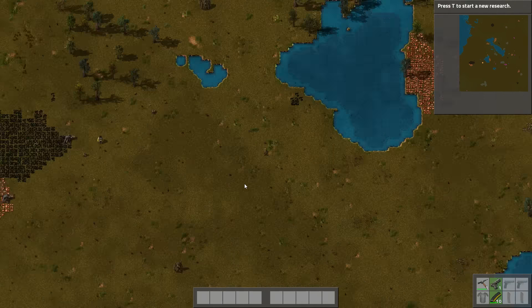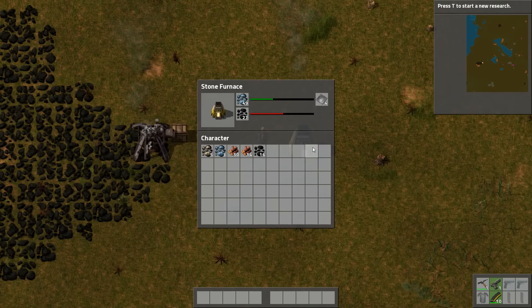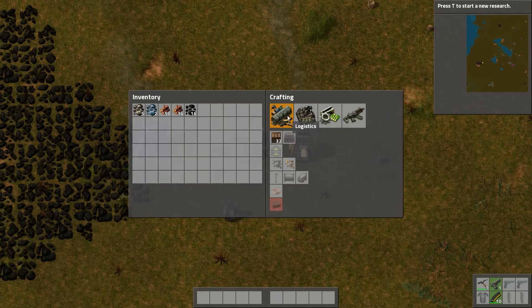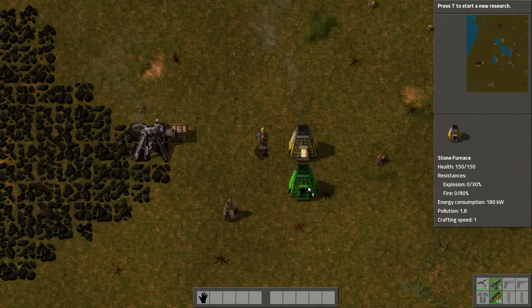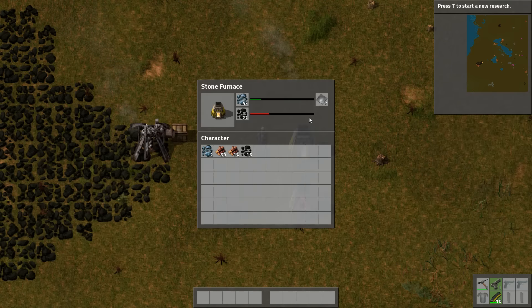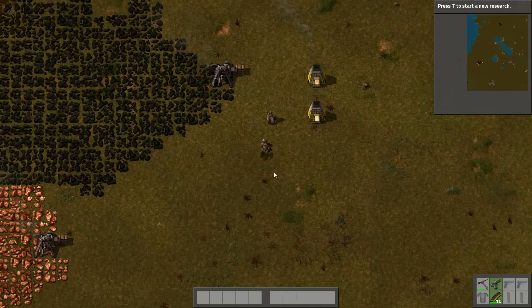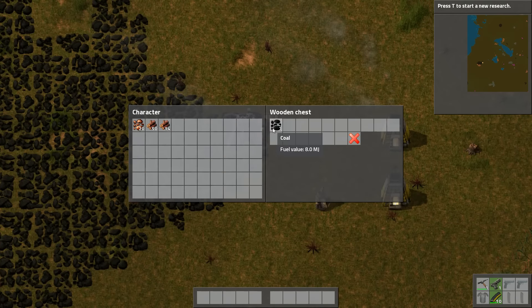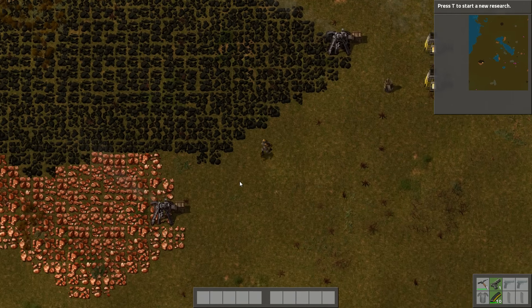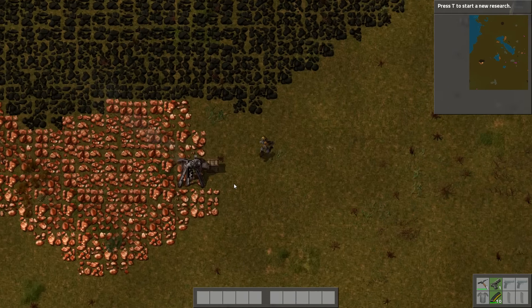There's going to be a lot of iron ore, which is great because I can really use that — I need a lot more. Let's build another stone furnace right there. Take half of that, now I'm going to speed up production a little bit. At this point I also have some copper waiting. They still have some coal left, not too much — so let's put that in there.